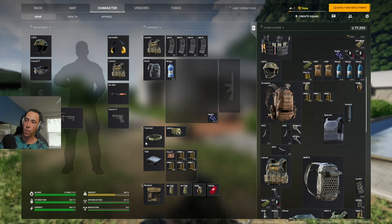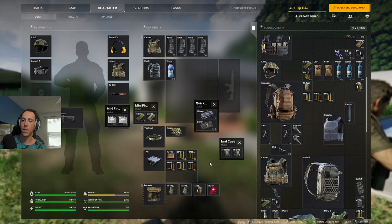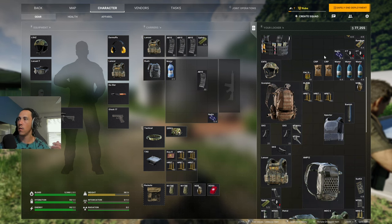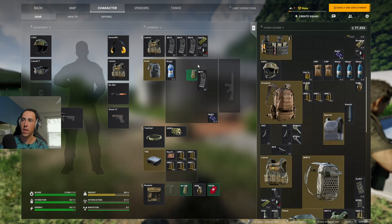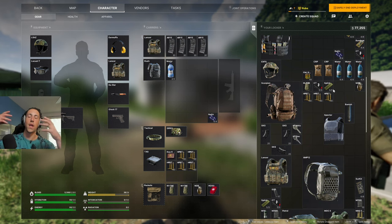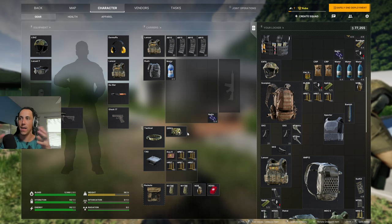In your pockets, tactical belt, and rig you can pack your own custom med kit. I have my gauze, splint, blood, and surgery kit organized this way: this red med kit has my blood in it, this two-by-two has my blood and surgery kit, and these M-FAKs have my bandages and splint. This consolidates multiple items into one slot, so instead of taking a single splint or bandage that each takes a slot, one container holds two items. I find that really awesome — you can create your own medical kit depending on sizes.